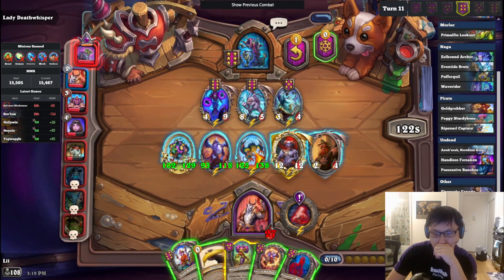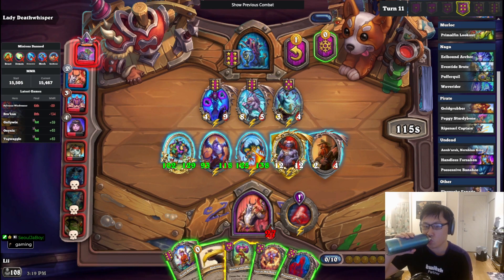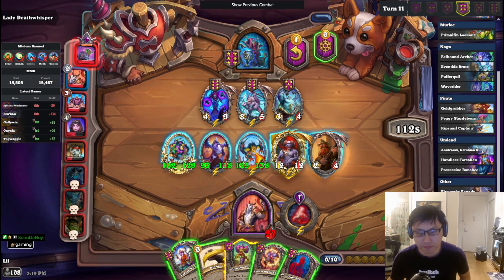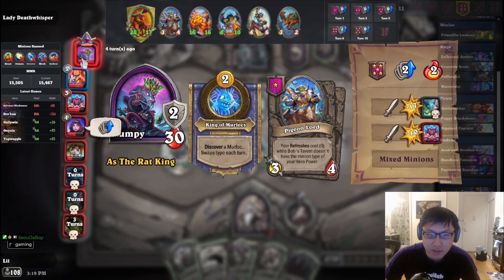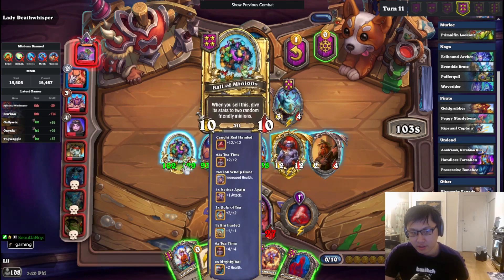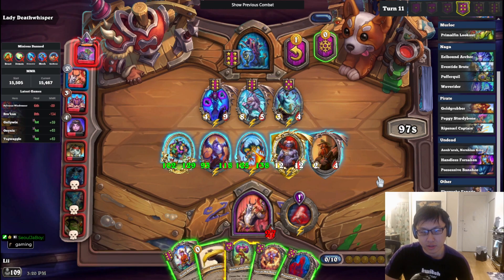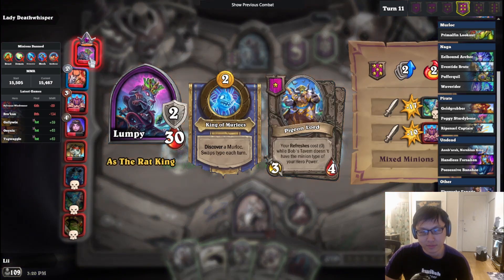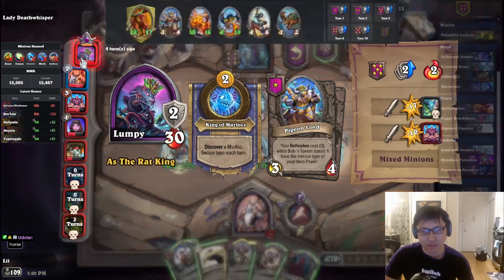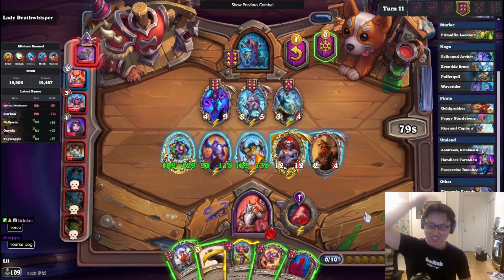Should I go ham right now? I could go ham right now, or I could just wait. Is Strong at tier five? I have to sell both these off — that's a 66% chance to get it. What do you guys think? Horse. I want to wait until I get another horse and another thing. It's pretty greedy — it's like ridiculously greedy to just hold this position.